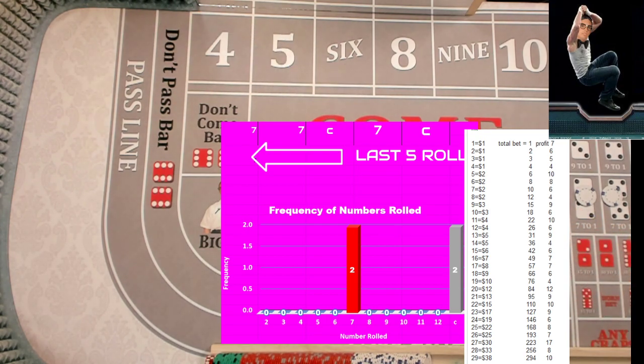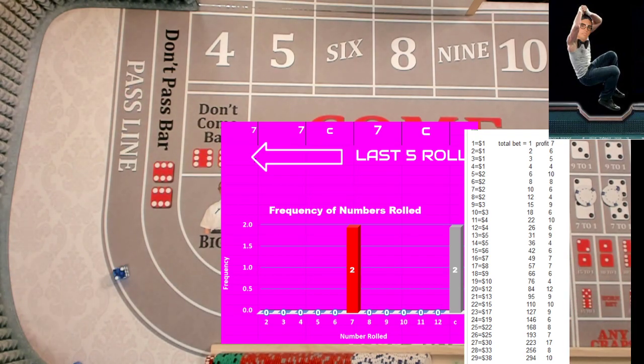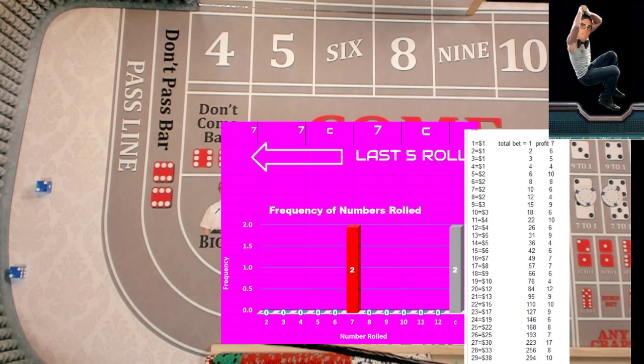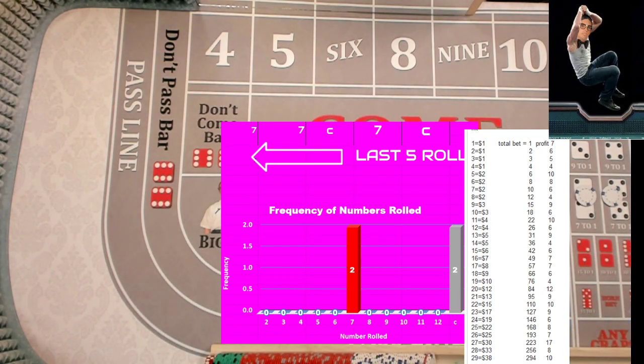Oh, that was ugly. Yo. Hard six. We got a five, nine, five, six, yo, six, nine. Hey, we got a Hard Four! Pays us seven dollars. We're going to take that seven dollars and bank it. We're going to clear out the four and get rid of these sevens. Start fresh.